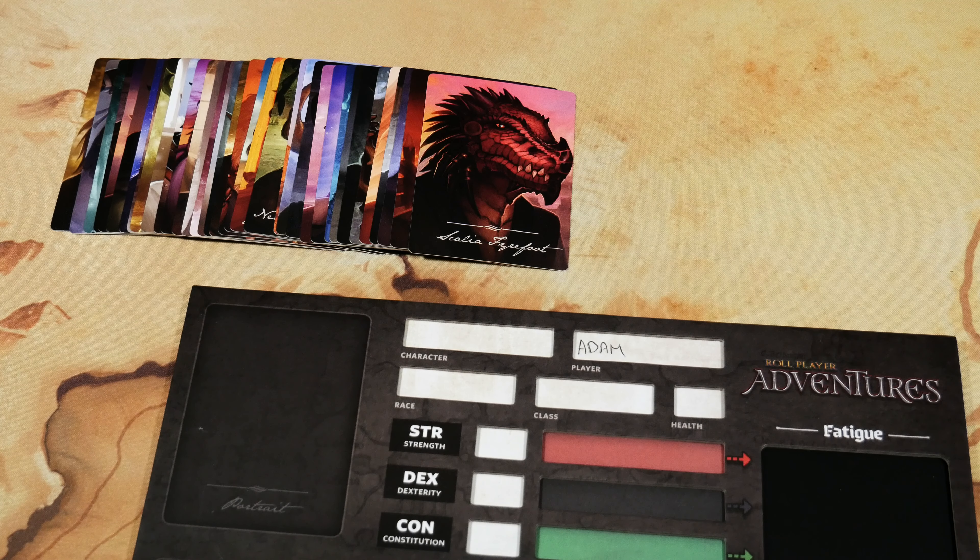Step number four is all around selecting your pre-generated characters from Role Player Adventures, and there's a whole bunch of them. On one side you have the portrait; on the opposite side you have all the details surrounding that character which help populate your character sheet. It's worth mentioning that some of you may have played Role Player before and have characters you want to import into Role Player Adventures — you can do that.